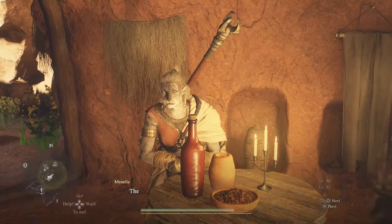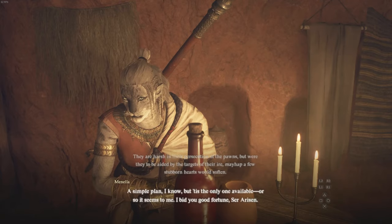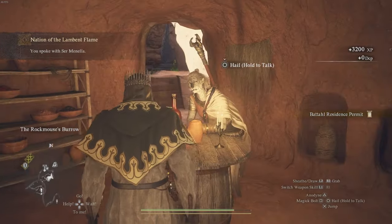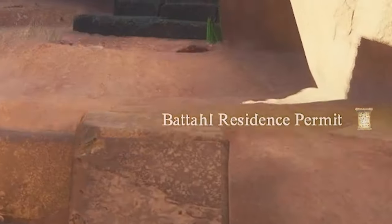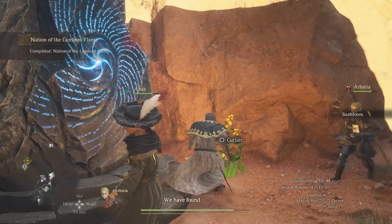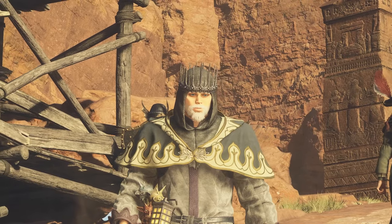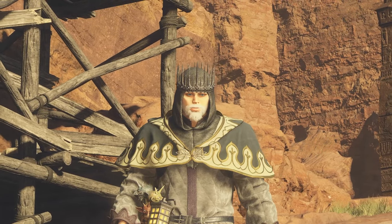And then at the left, at the back, you'll speak with them again. Essentially, they're going to give you the right stuff that you need, like a Battahl residence permit, so you're allowed in the city, which is just outside — like the big entrance to the Battahl city. And then just shortly after this, the quest will be completed. And that is how you finish the Nation of the Lambent Flame quest. I hope you guys enjoyed this video, and thanks for watching.